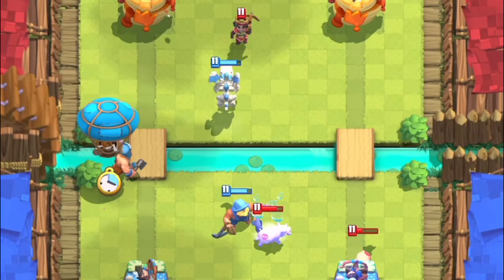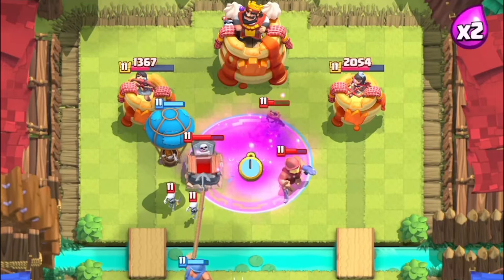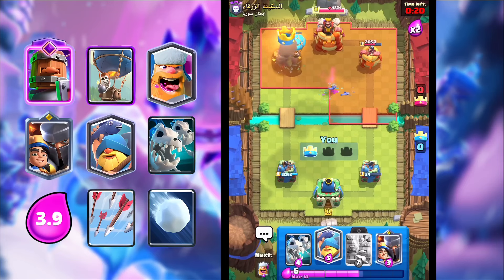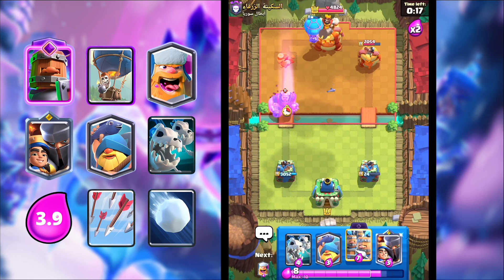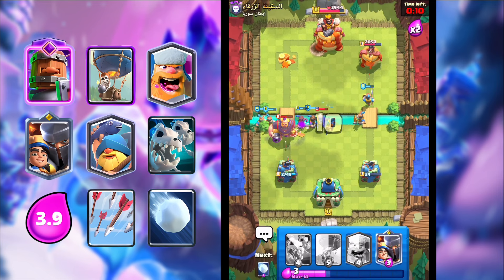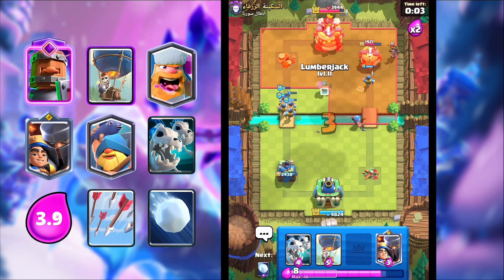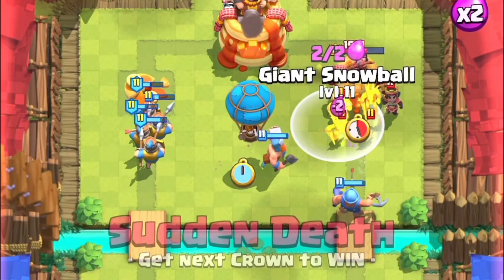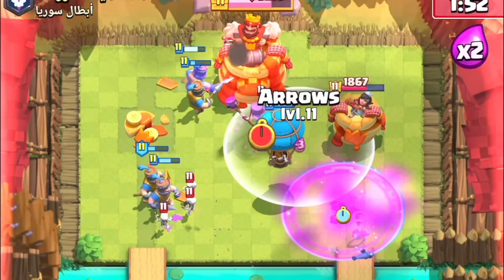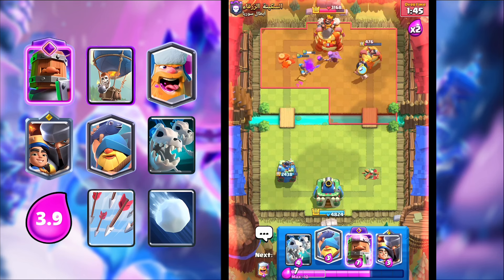We gotta go Lumberloon like this. Let's go Arrows — Arrows will kill the Little Prince. We just need to get that one shot. He'll probably take our tower, but it's probably going to be a 1-1 two-tower game. He's smart — he's trying to get that tower instead because he knows he has spells to take our other tower. Exactly what happened. We get some damage on the right side as well. If I can get a Lumberloon down like this — I can go Giant Snowball. We killed the Little Prince, I can go Arrows — please, one shot, two shots. Let's go. We won't take the game but it'll be really close.